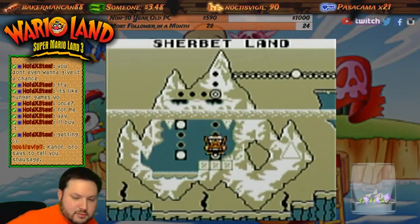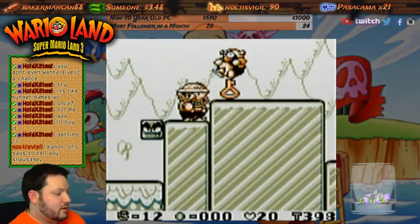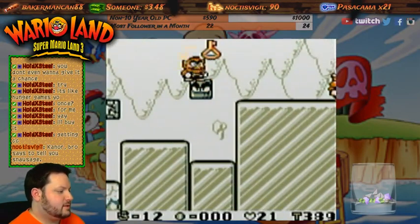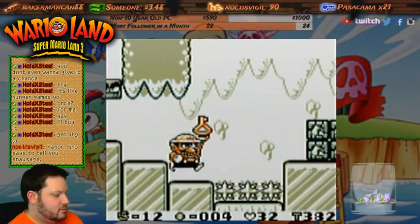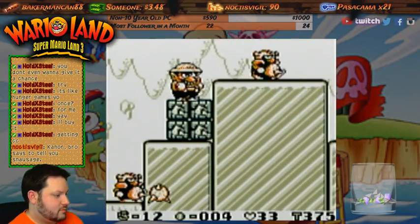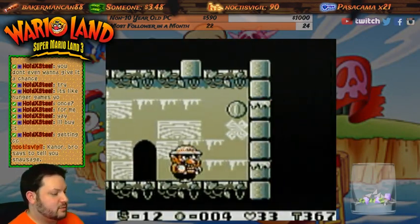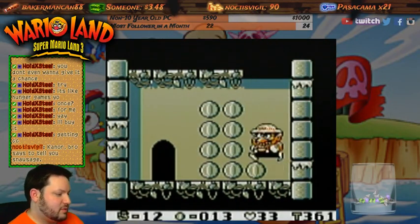There's still a couple levels here to do real quick. Oh wow, they start me right off with the key. No, I'm not gonna worry about it, but I'll use it as a weapon though - I'm not gonna worry about going to find the door. Well, lost the key. Oh well, fun while we had it. This is the one I was thinking of - you jump up here, do that, jump over here. Yeah, that's the one I was thinking of.